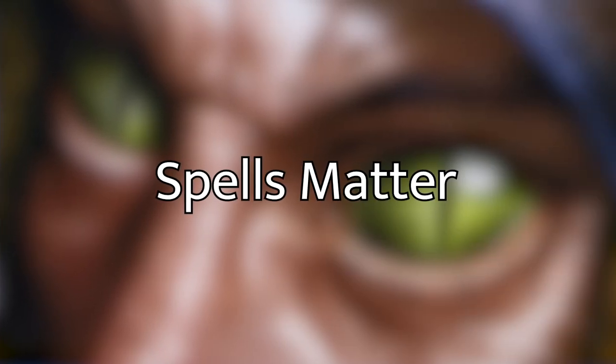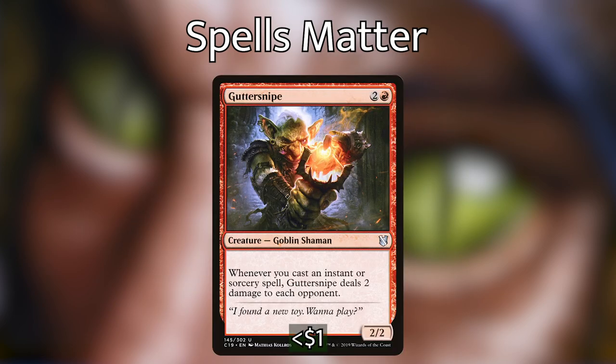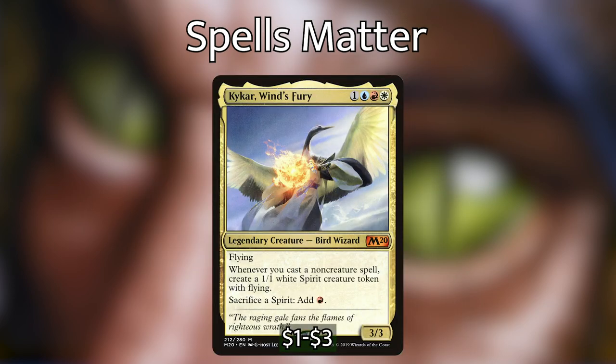The next category is Synergy with Spells. We are playing a lot of instants and sorceries, and for that reason I've put in a lot of cards that care about instants and sorceries. We're playing a bunch of creatures that deal damage to our opponents every time we cast an instant or sorcery spell: Electrostatic Field deals one damage to each opponent, Firebrand Archer does the same, Guttersnipe deals two damage to each opponent, and Thermal Alchemist can tap to deal one damage to each opponent but untaps whenever we cast an instant or sorcery. We're also playing Kykar, who whenever we cast a non-creature spell lets us make a 1/1 white Spirit, and we can sacrifice a Spirit to add red to our mana pool.